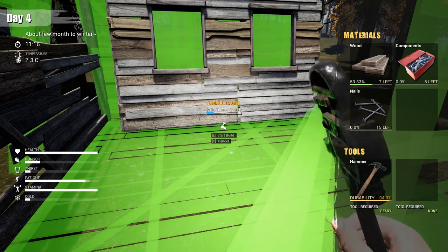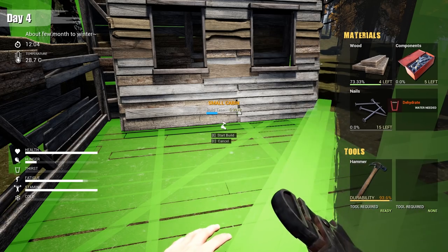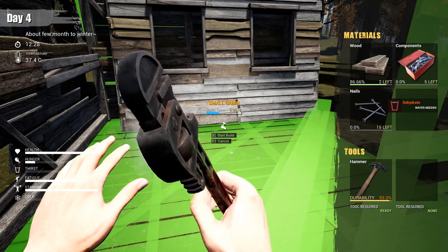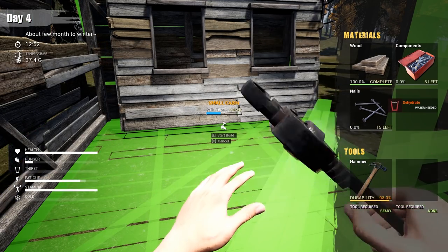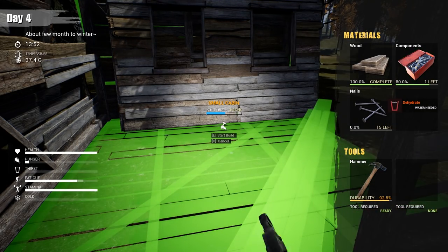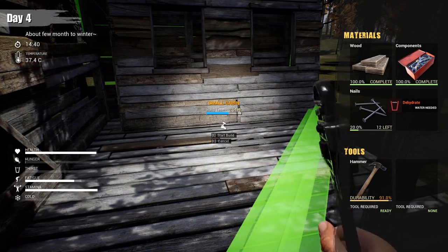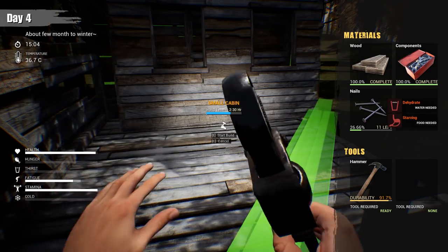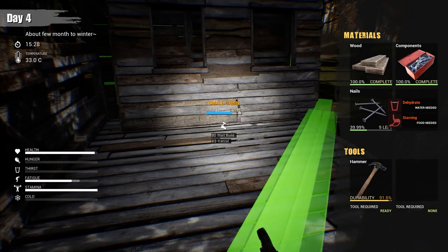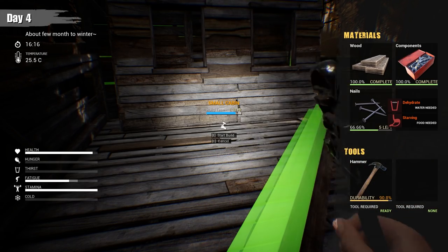My hunger and thirst will go down while building, but will I lose hit points? Let's keep an eye on that. If I don't lose hit points I'm just gonna let myself go hungry. Yeah, I'm starting to lose hit points, but it's going really slow. So let's just ignore it for now — if I'm not gonna lose much, then to hell with it. Actually, yeah, we're gonna have to eat and drink, but we'll do it when we're done here.